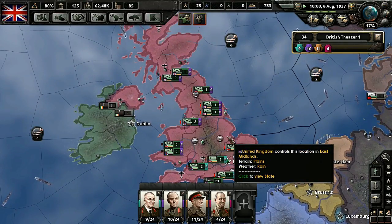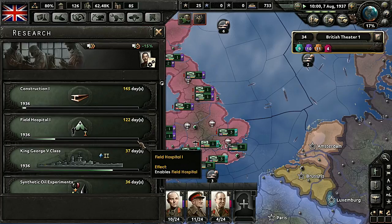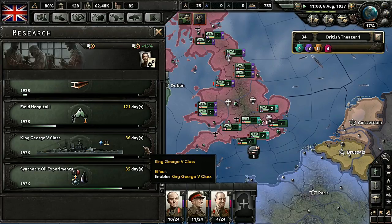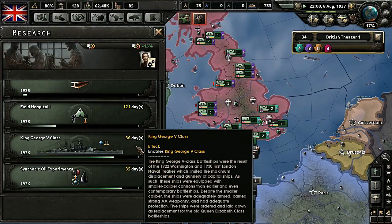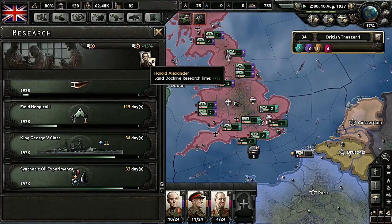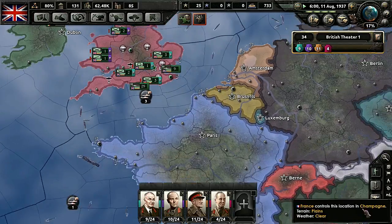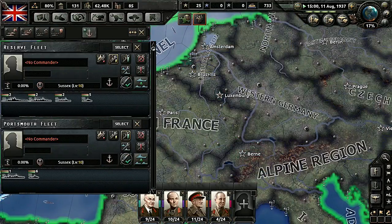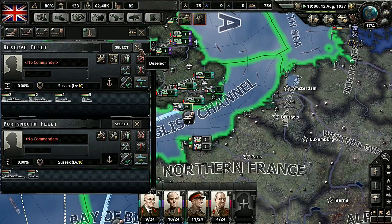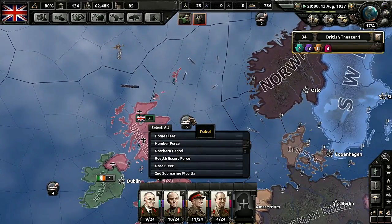Let's get into playing the game. We're researching quite a good bit of stuff here — we're now finally getting into the 1936 battleship, as we're pretty far behind on our naval capacities. Everything's going to the reserve fleet, which I guess is okay. In my head, reserve fleet means don't use it unless we have to. We're patrolling out here.